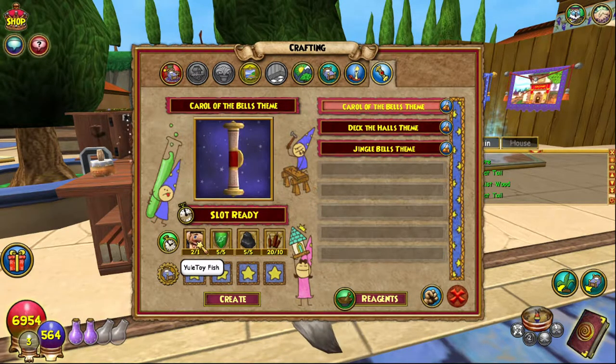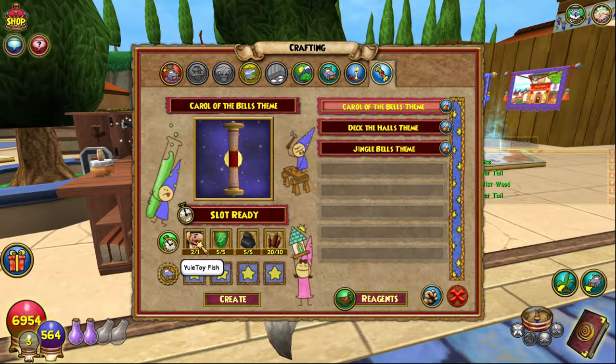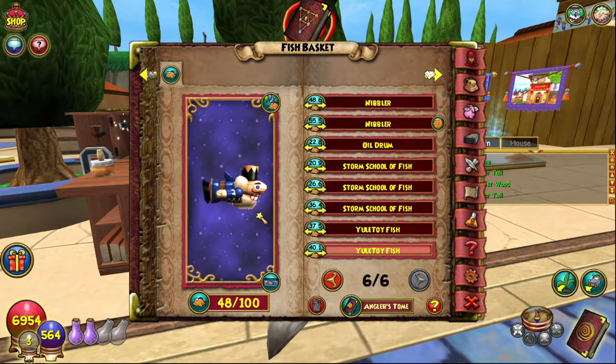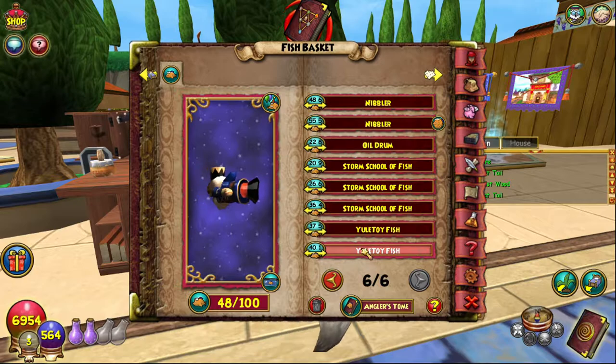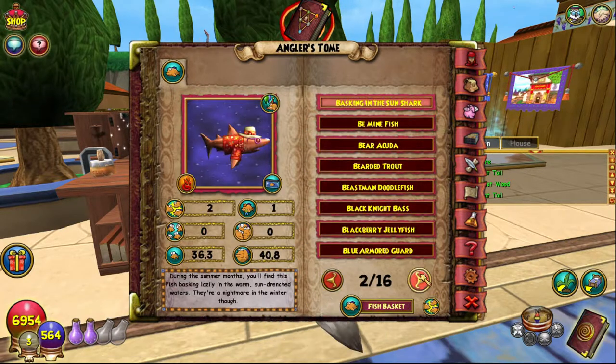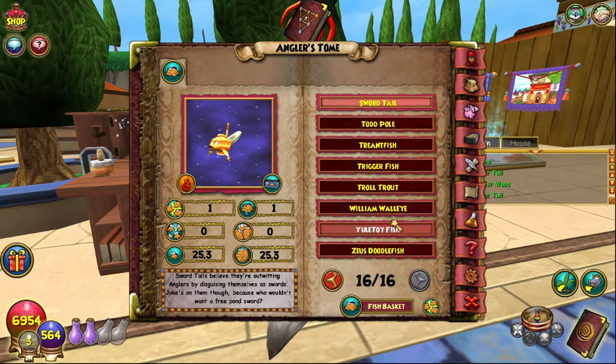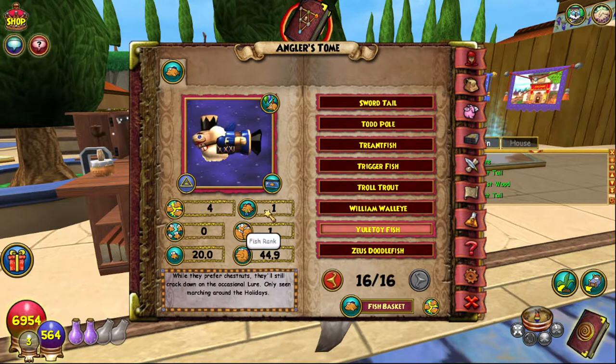Starting with Carol of the Bells — you need the Yule Toy fish. I only just fished for that, which is why I have like three energy. I got mine from Grizzleheim, in the first area, Northguard. They are Myth fish — rank one or two, not very hard, not very big. Rank one, so not difficult at all.